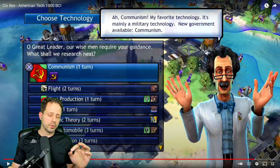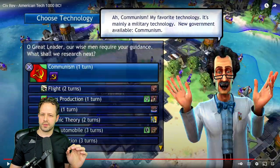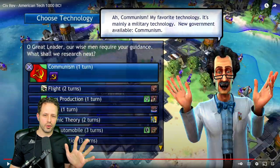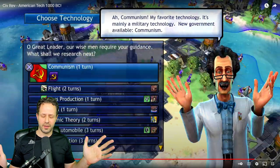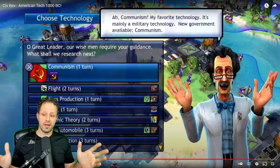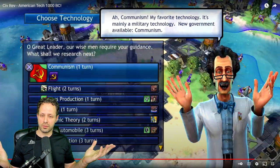Hey guys, in this video I'm going to show you how to convince the AI to build the SDI defense structure. There's a way to do it, and it's a little bit of a tricky way to do it. I didn't know about this for a long time, and I've been playing this game for how long — I just learned about this. I'm going to show you how to do this, and what that's going to do is enable you to actually see the animation of the SDI defense shooting down the nuclear bomb.